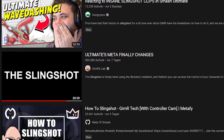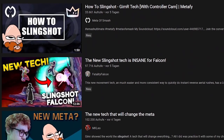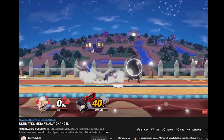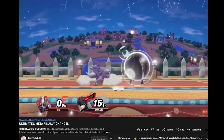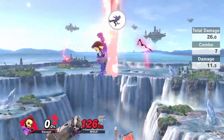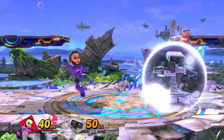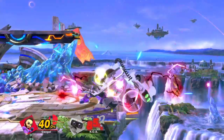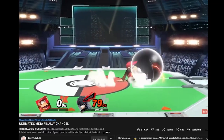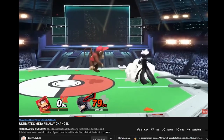Slingshotting is Ultima's latest movement tech that lets characters pretty much perform a frame-perfect buffered turnaround jump at any point, most prominently after a landed aerial. In this video I'm gonna go over all possible and useful applications of this new tech for Brawler, and will also explain its limitations. I'll quickly go over how it works and why it works, but if you wanna watch the whole tech explanation video, I've linked it in the description.